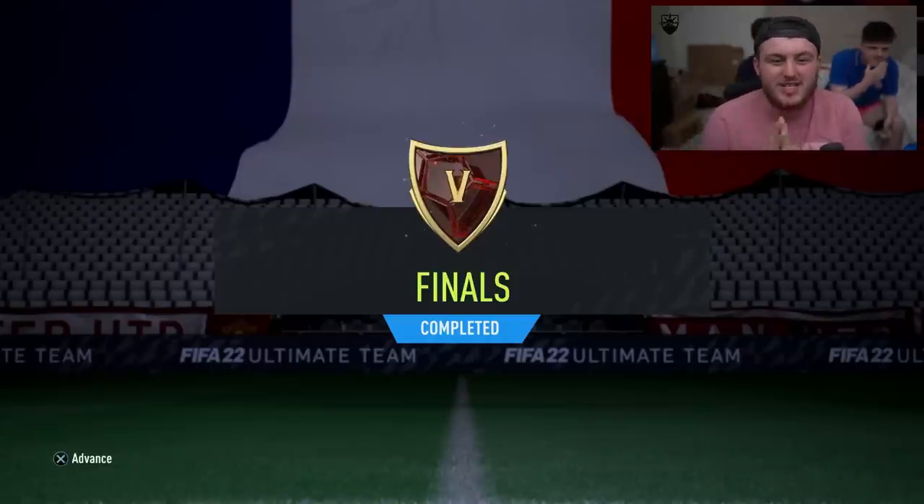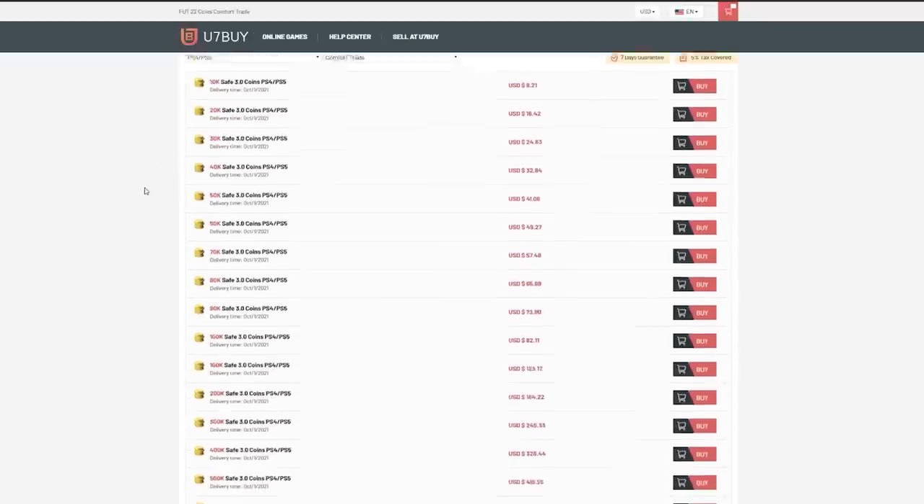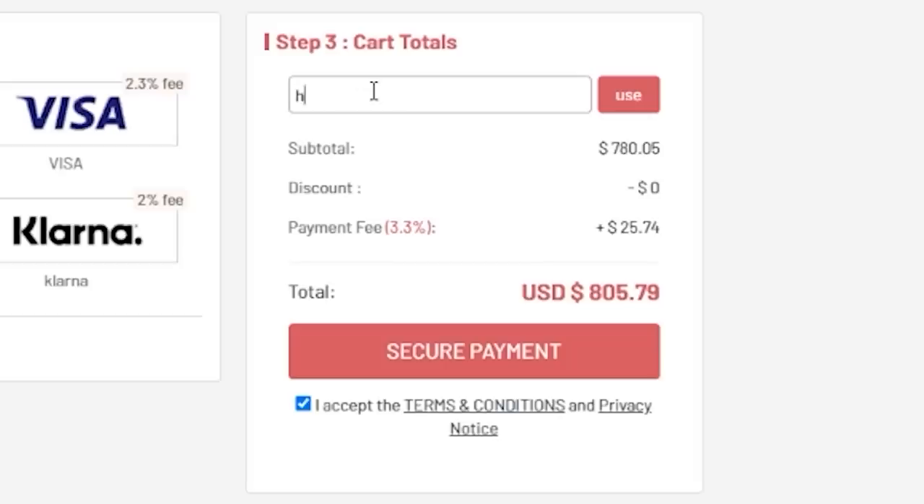We have our Rank 5 Ultimate Tots Team of the Season rewards. For cheap, fast and reliable foot coins, check out u7buy.com — there is a link in the description. Use the code HABER to get yourself a discount on all of your orders.